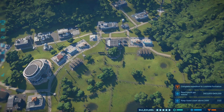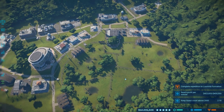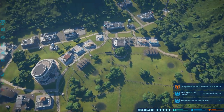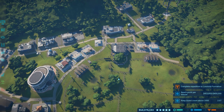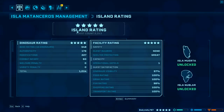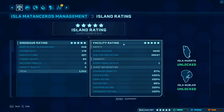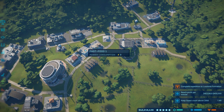I want to say this particular park we're going to look at is one I just finished where I did Matanceros without ever leaving. I did not go to Muerta or start additional research or get additional dinosaurs. I just stayed on this park and kept building it to see if we could get a five-star overall — and of course we do.